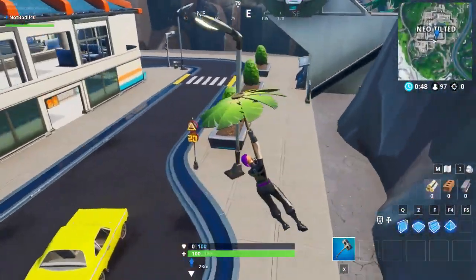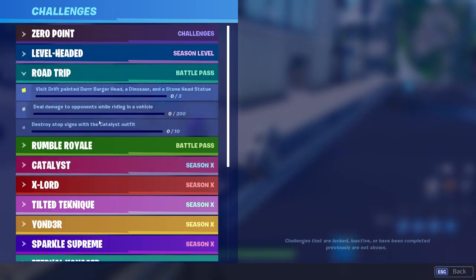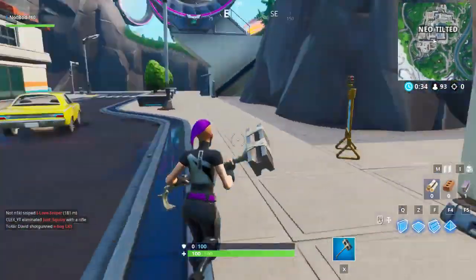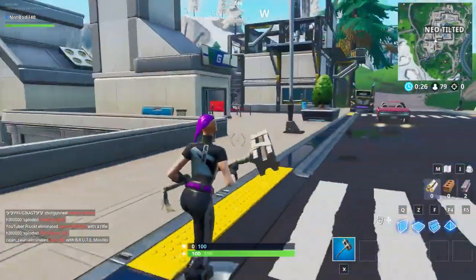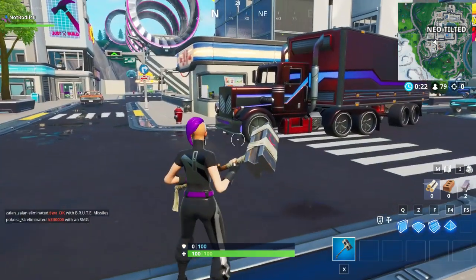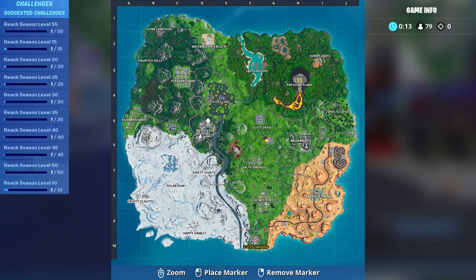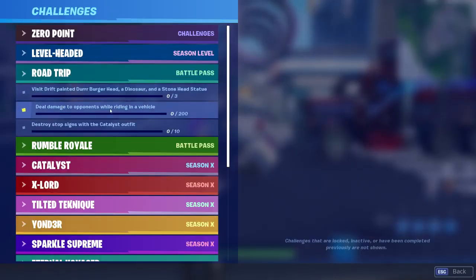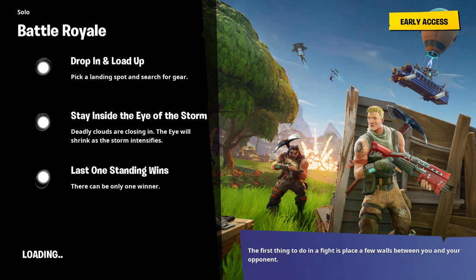Found what might be a stop sign — let's see if it counts. Checked the road trip challenge menu — it did not count. Trying other signs nearby — those probably aren't stop signs either. The servers are really laggy — I cannot move at all. There's also a 'deal damage while riding a vehicle' challenge, which will probably require the robot. The game froze so we have to leave the match.